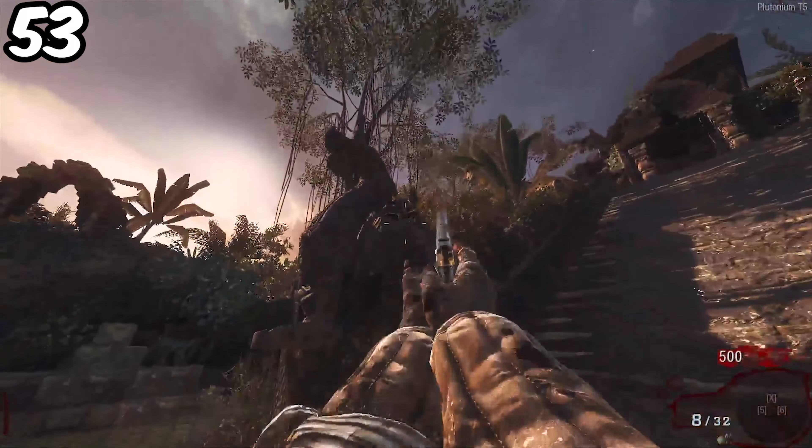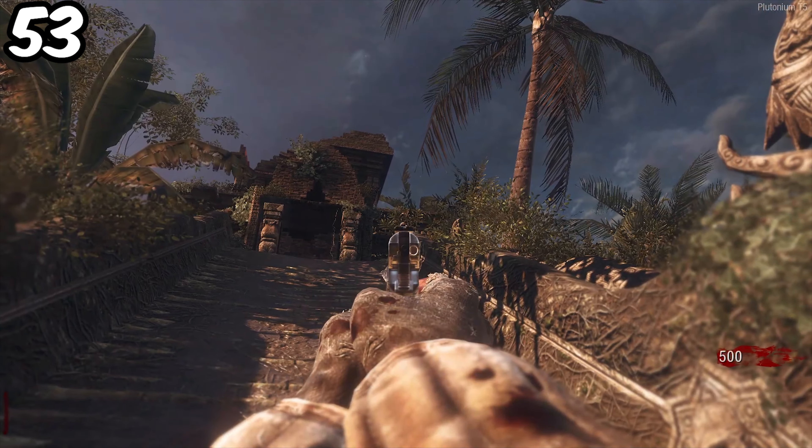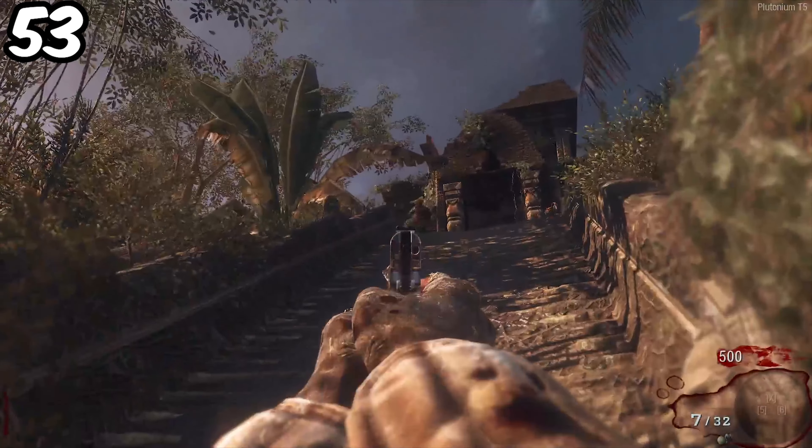Starting off our list is the Shangri-La Monkeys. These guys are honestly more useful than annoying since you can use them to get frequent max ammos as well as extra perks past your 4 normal ones.